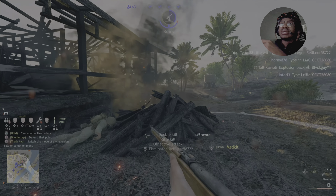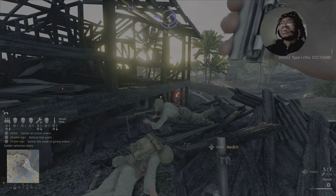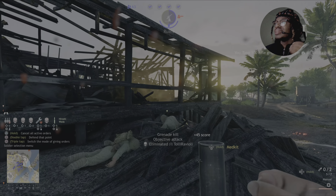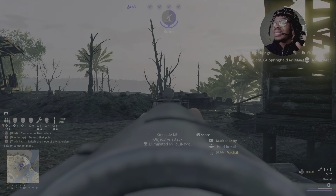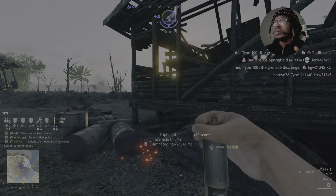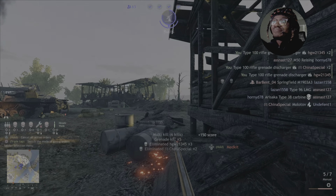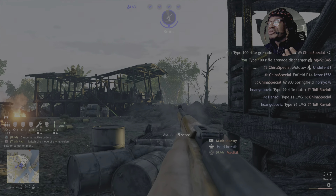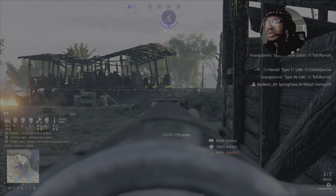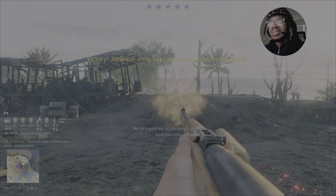I start getting flanked — a grenade off to the right kills about half my squad. I throw a rifle grenade and catch the flanker. Normally rifle grenades let me down, but in this sequence they were extremely useful and pretty much saved the game, because my team finally decides to get on point. I don't know why they had to wait until we had barely 100 lives to have a sense of urgency, but it actually helped us win the game.